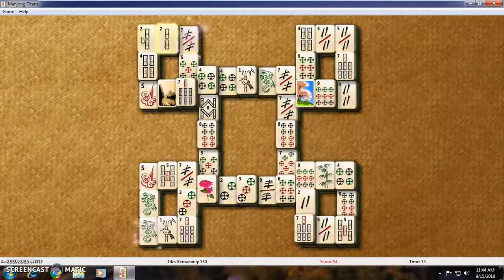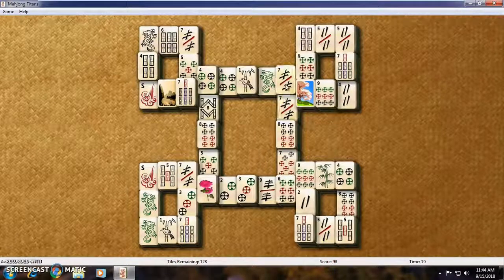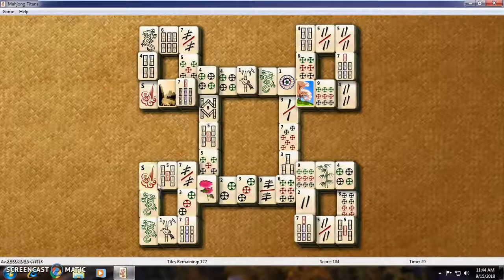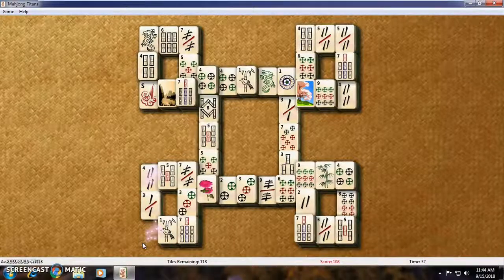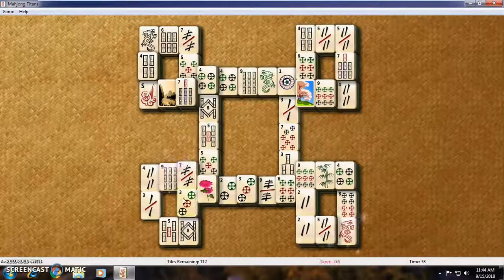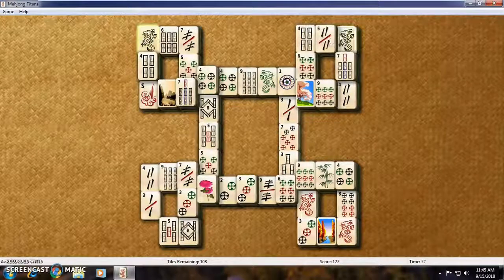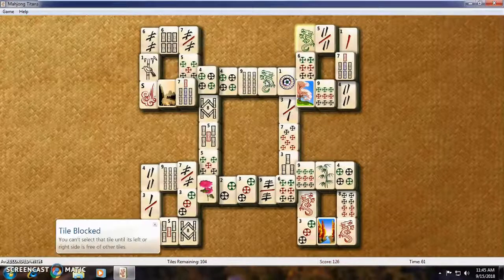East, east, 2, 2. I'm kind of speed running this because I'm limited on time here. 8, 8, 7, 7. Can I do that? No — okay. There's a green dragon, that's a green dragon. South and a south. 1, 1, 7, 7, 5, 5, 2, 2, 5 — yes I can. There we go. Oh, there's a 1 there.